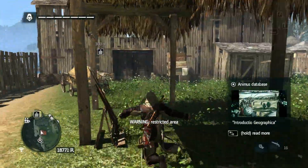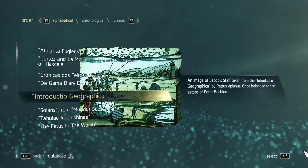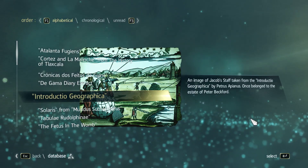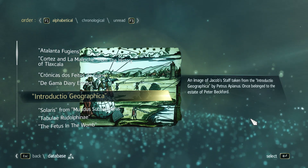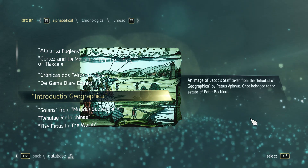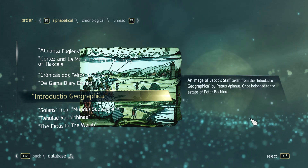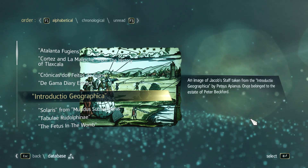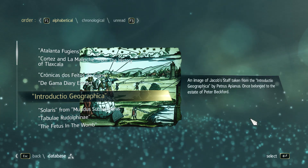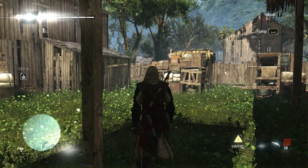After grabbing this treasure chest, we get another database entry: Introductio Geographica — an image of Jacob's staff taken from the Introductio Geographica by Petrus Apianus, once belonging to the estate of Peter Vickford. I don't know if I got any of that correct — please don't judge.